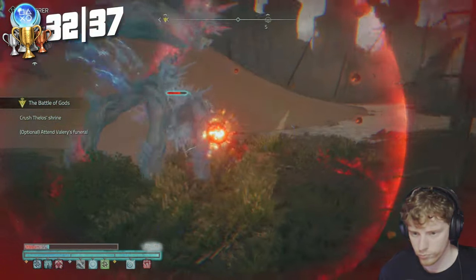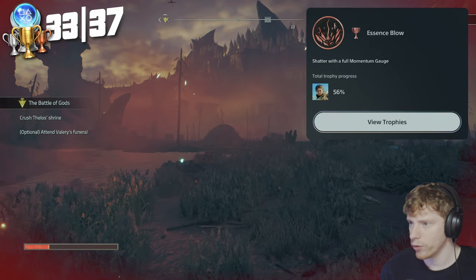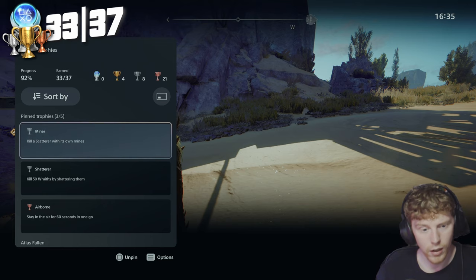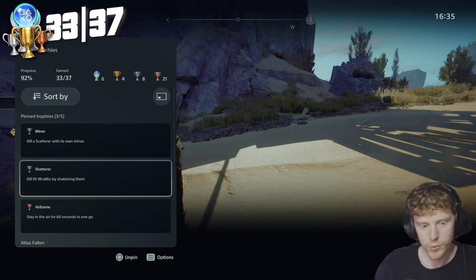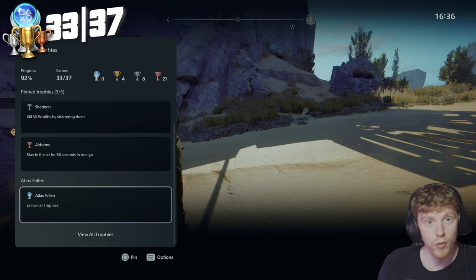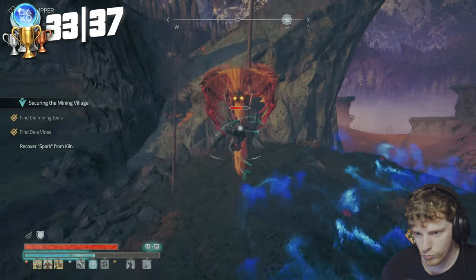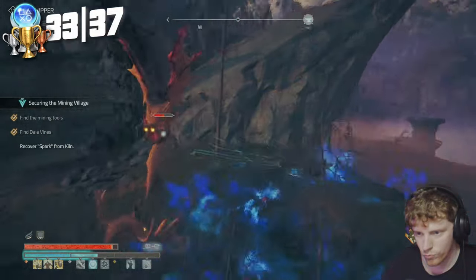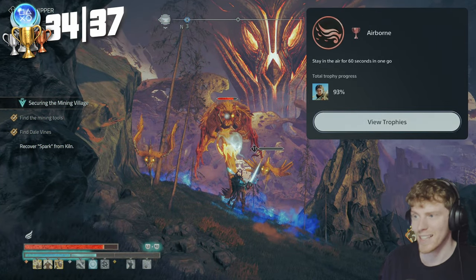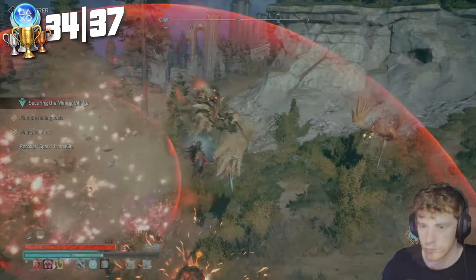Another super easy one — just use your shatter when it's completely full and it gives you another trophy. Essence Blow — shatter with a full momentum gauge. We only actually need three more: Miner (kill a scatterer with its own mines), kill 50 wraiths with shattering, and stay in the air for 60 seconds in one go. Airborne — stay in the air for 60 seconds in one go. Then the game crashes, but luckily it was the only crash in the whole platinum journey.